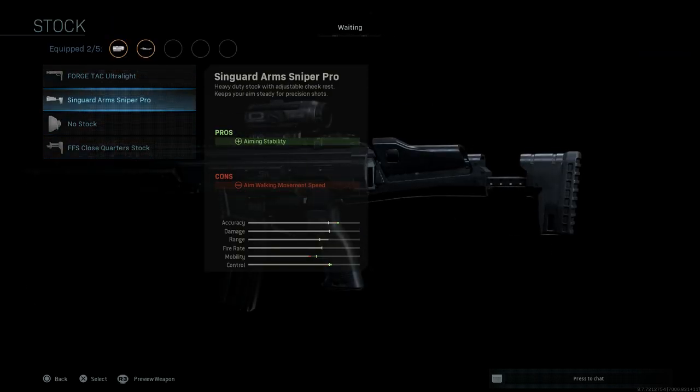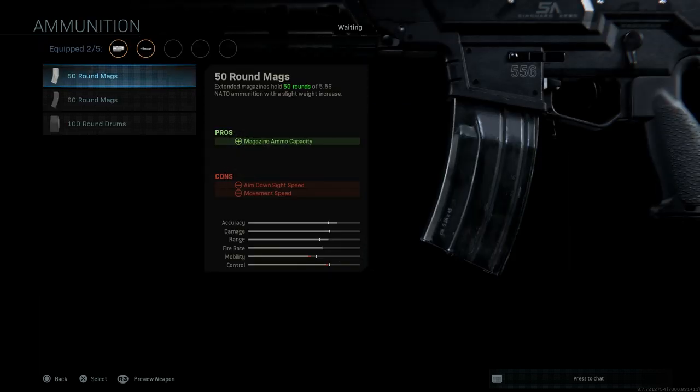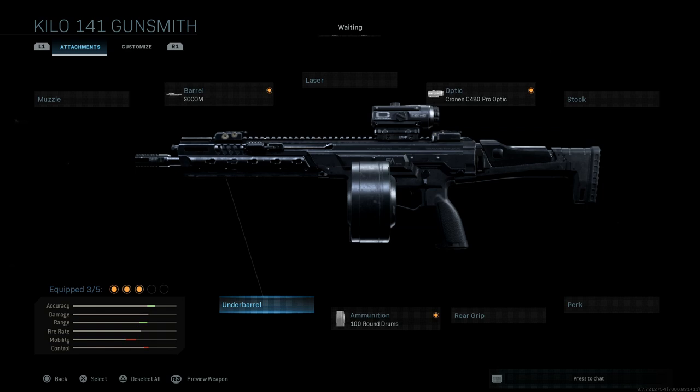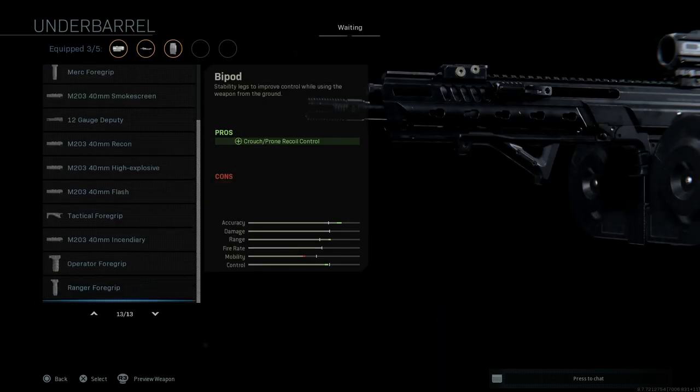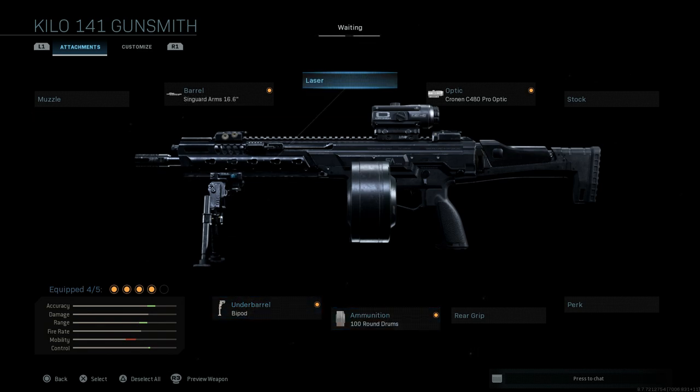For the stock, there are two options: you can go with the base stock or the Singuard Arms Sniper Pro, which is the heavy-duty stock with adjustable cheek rest that keeps aim steady for precision shots. That depends on how you're planning to use this. We're going to skip that for now and go straight to the ammunition. For this particular build, the MG433, we're going to use the hunter round drum mag. The 433 is essentially a combination of the HK416 and the G36, and the MG variant of the G36 typically has a 100-round drum or C-mag. For the underbarrel, we're going to want a bipod to keep it aligned more with the MG36.